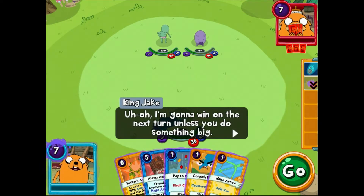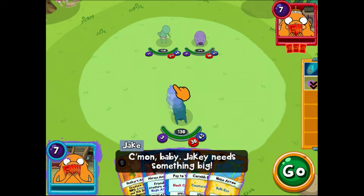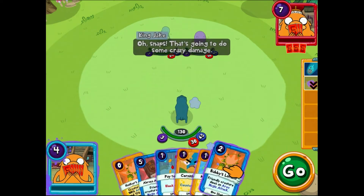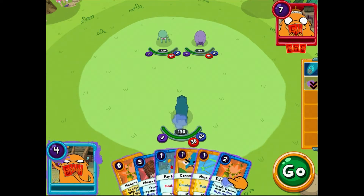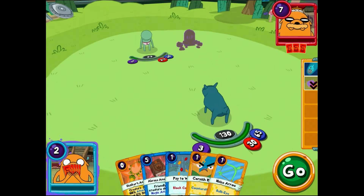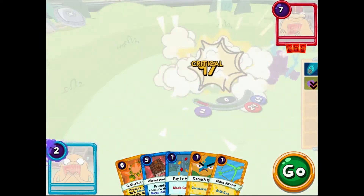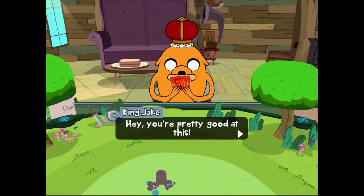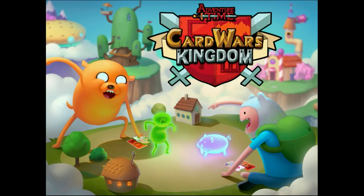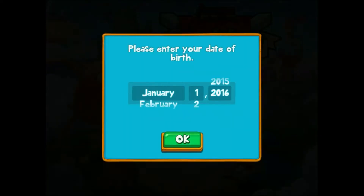You're gonna win on the next turn unless you do something big. Come on baby — Jakey needs something big. Snaps — that's gonna do it. And there you go — I've won the game. So that's kind of introduced all the core battle mechanics.